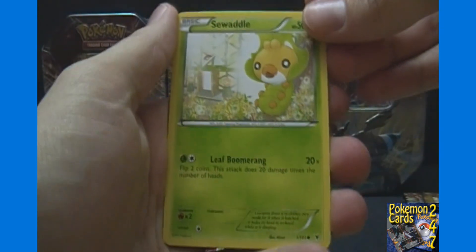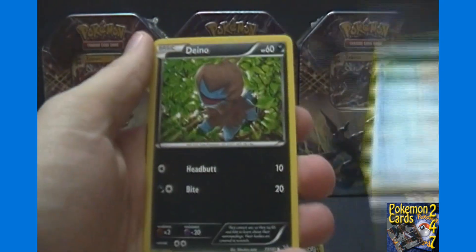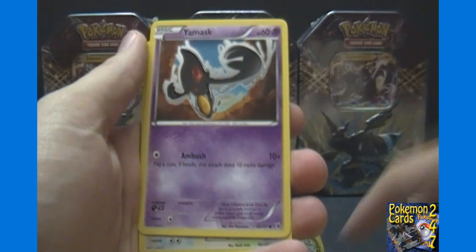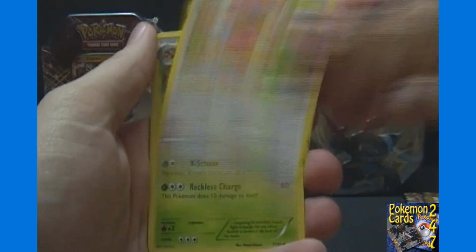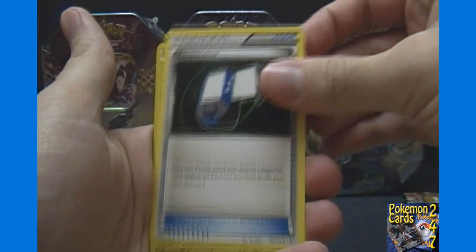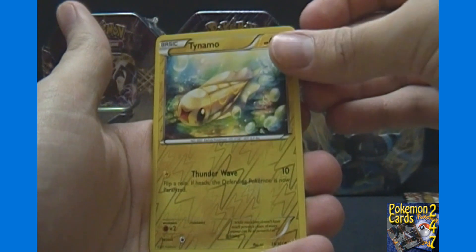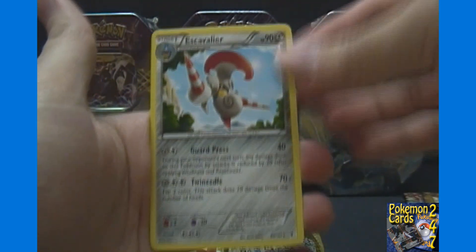Here with our Noble Victories pack we got Sewaddle, Litwick, Tympole, Dino — I'm still not sure how to pronounce that one — Yamask, Audino, Crustle, an X Transceiver reverse holo, Tynamo, and a Cobalion for a rare non-holo.